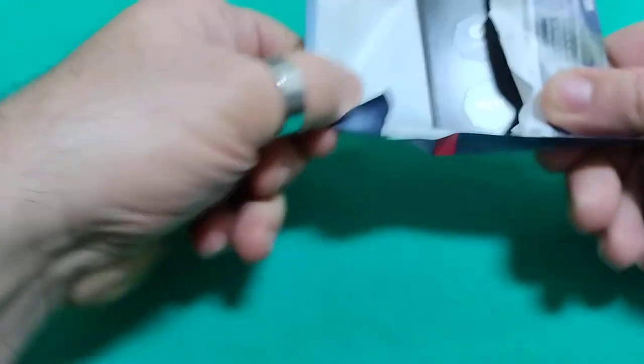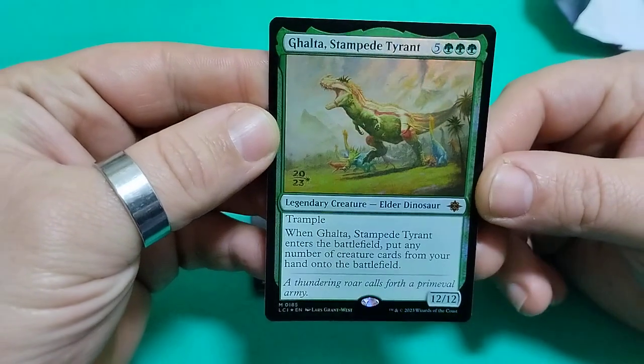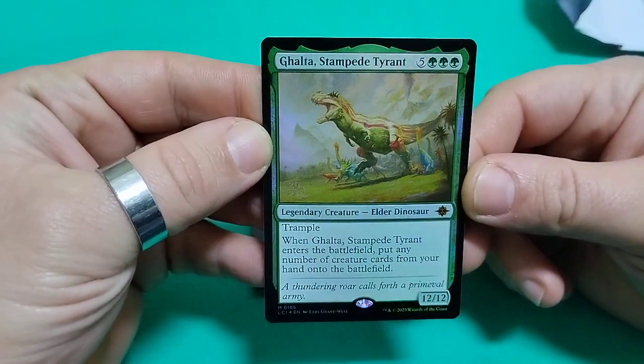Just put the code aside here. We have some tokens and our card is... beautiful — a mythic!